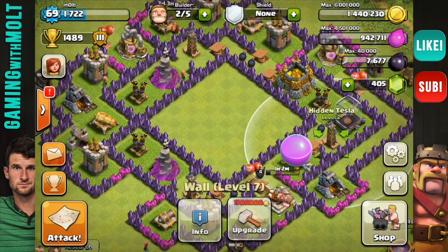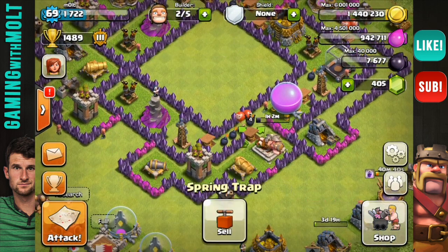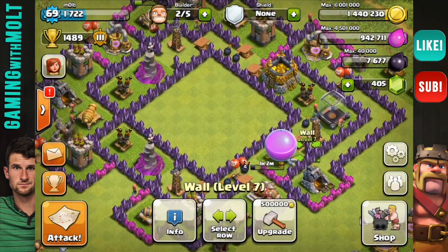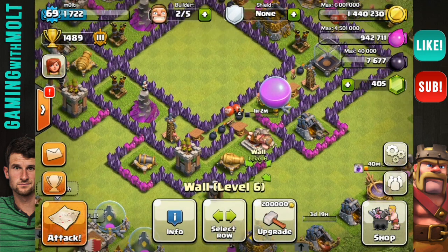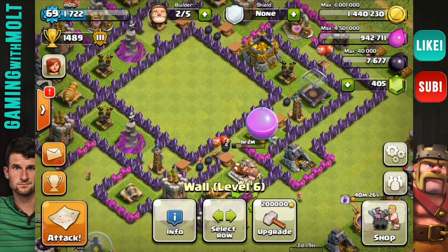We have our teslas triangulated around the base with traps around them as usual, kind of building a hallway of traps all the way around the base. So if giants break in down here at the bottom, they will work their way around to all of the traps that are throughout the base. So that's gonna be good.